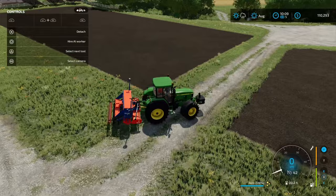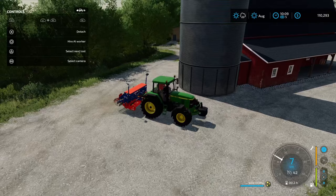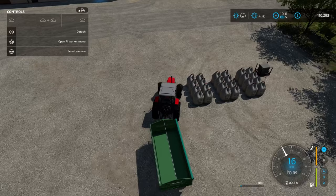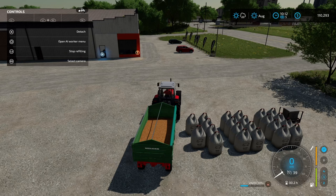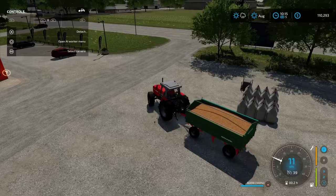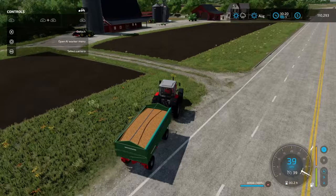Our canola is planted. We're going to skip ahead to next month and plant wheat, which I think is available in September. I've got some pig food here ready to go — a couple batches of big bags. Refilling one by one is a little bit of a pain, but we'll get it done. Once fully loaded, let's head back to the farm, drop it off at the pig barn, and then sleep and move into September.